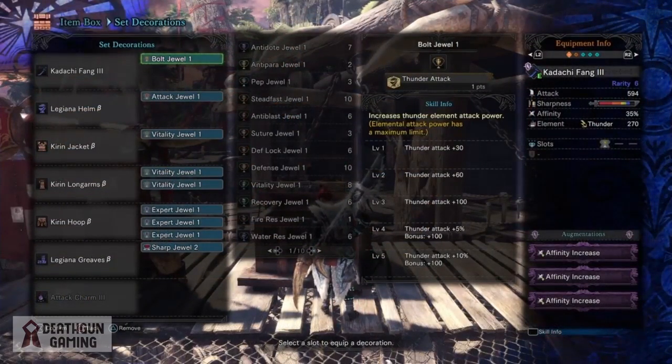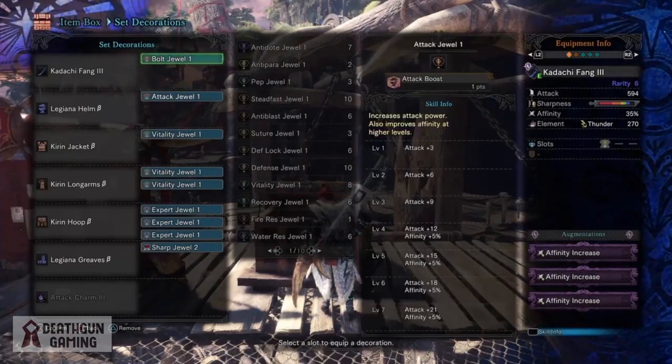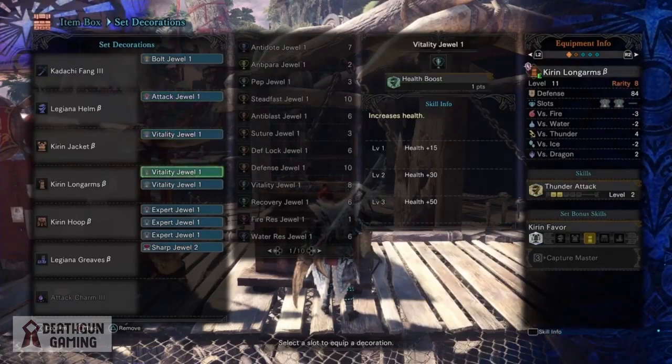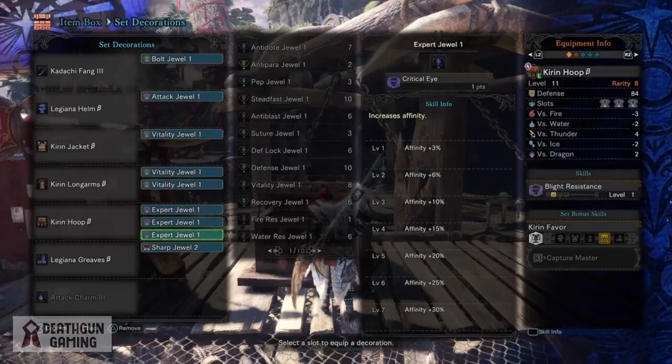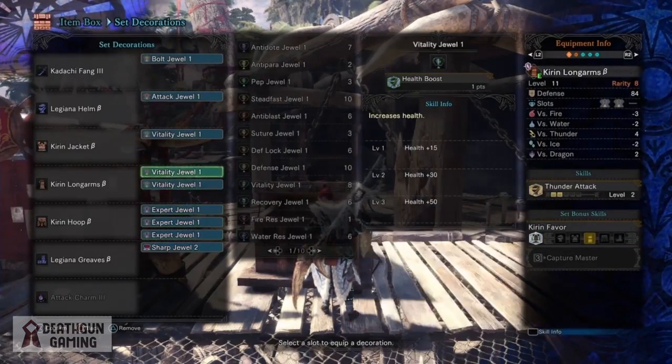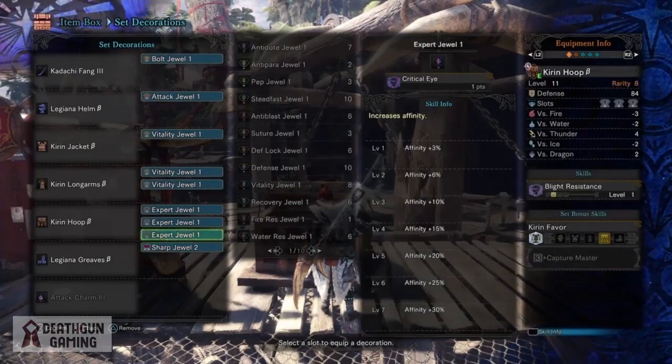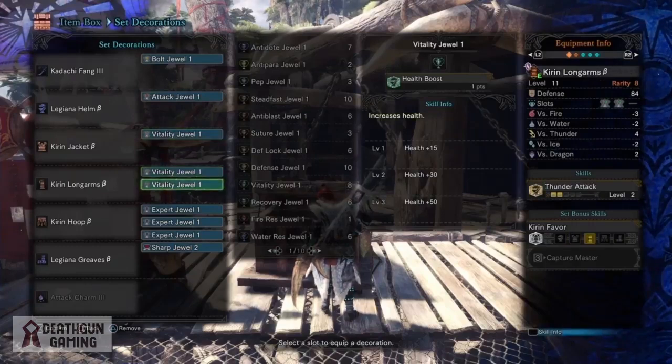In our weapon we have a bolt jewel to maximize our thunder damage. In our helmet we have an attack jewel to get 4 into our attack bonus and our affinity bonus. In our chest and arms we have vitality jewels for more survivability. In our waist we have 3 expert jewels to give us even more affinity, putting us at 50% affinity. Last but not least, a sharp jewel in our legs. If you're looking to change this build, you can swap out the vitality jewels and add more elemental jewels, attack jewels, or whatever you want.